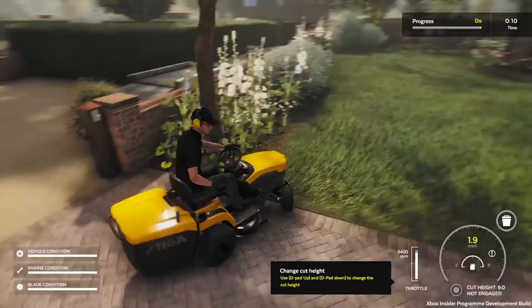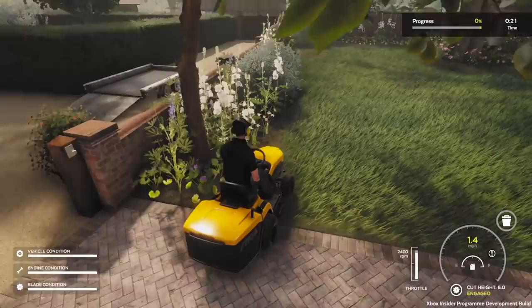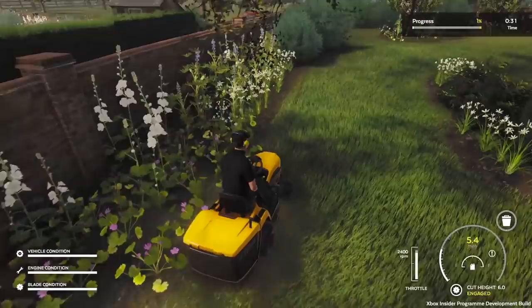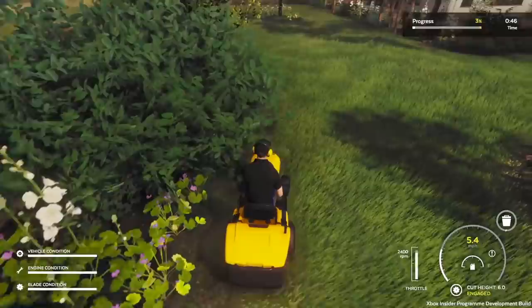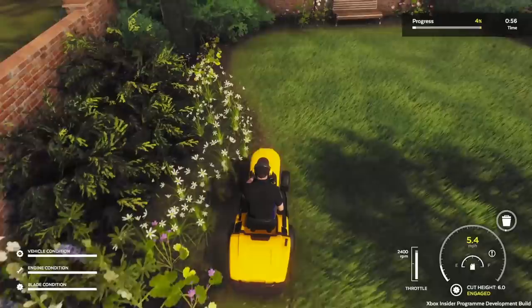Right, let's hop in our tractor and fire this baby up. There are all sorts of different techniques you can put into play. Let's set our cutting height at the correct level - I think six is about right. I'm going to start with the very outskirts of the garden and walk around the outside. The thing is, if you do catch a flower you get a penalty - I'd imagine money taken off at the end of the evaluation.